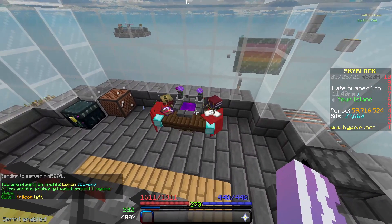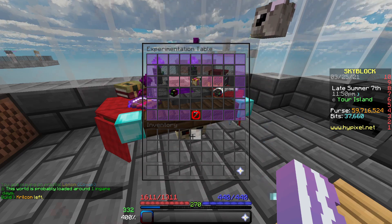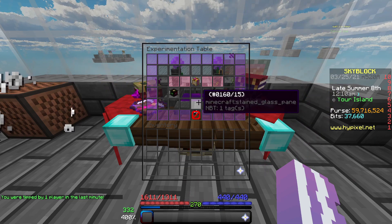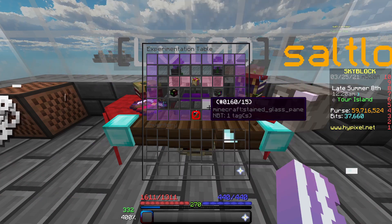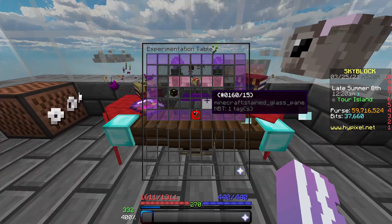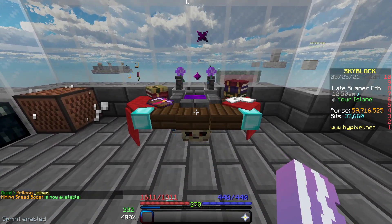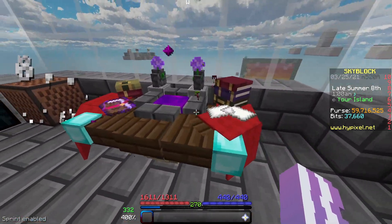Another thing you can do daily is the experimentation table. This is very powerful and you should definitely take advantage of it. Using a solver is recommended — not forced, but it makes things a lot easier. Use the enchanting level you already have to do as many of these games as possible. Do the free one, and refill up until the last one, as the last one is generally not going to be profit. Only do the last one if you really want the enchanting experience and you're going for level 60. You can get titanics and rare high-value books that you can sell for profit.